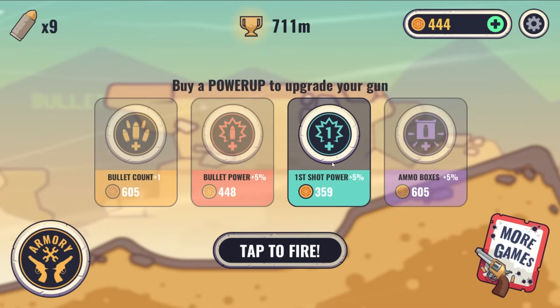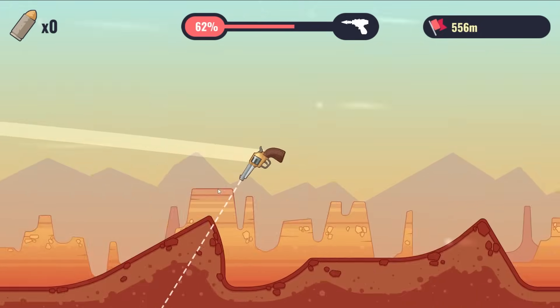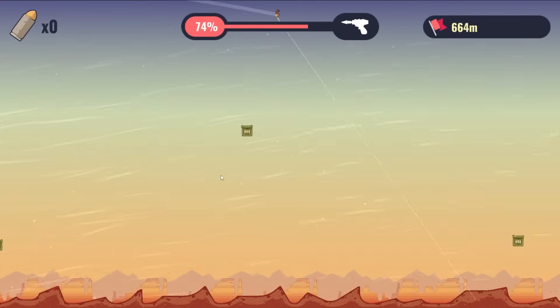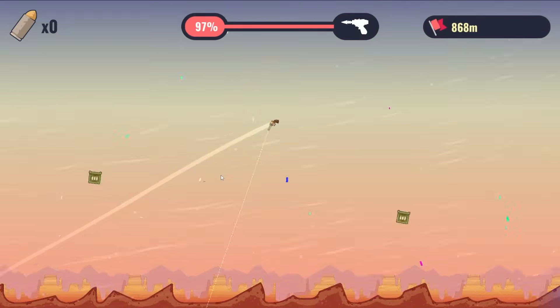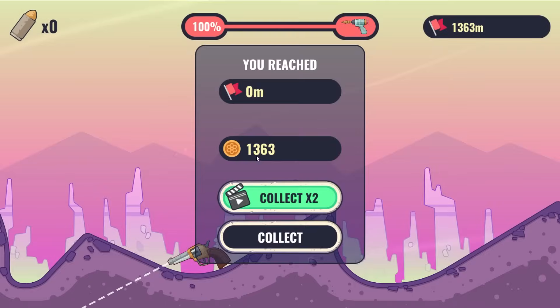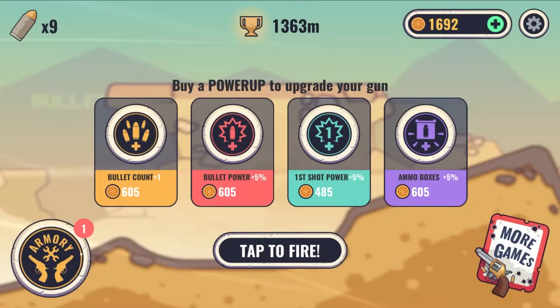Let's give myself another bullet and first shot power. Really good flip — we're going high. Get another crate please. We are cruising this time, baby. A hundred percent! We get a new gun and we're still going. We're like on a new planet. I think we got 1,300 coins — that's pretty amazing.